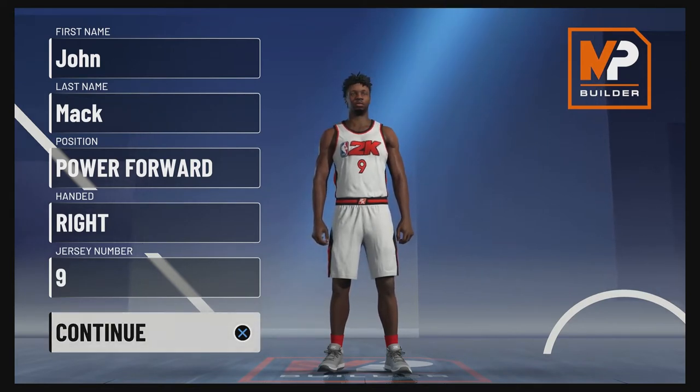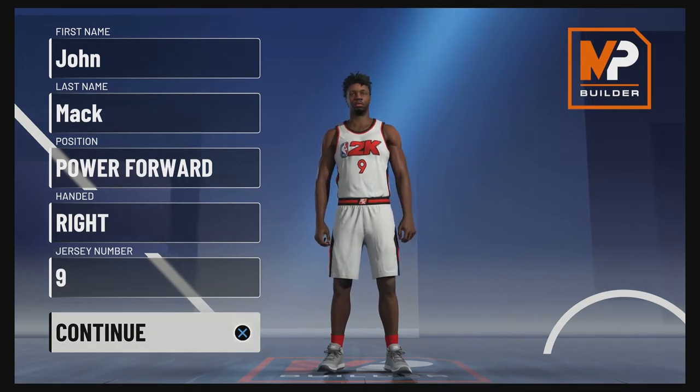It wasn't all bad — Hagan became a five-time All-Star and Macaulay had one more All-Star season before retiring in 1959. They were both Hall of Famers and they even stopped the Celtics from winning 10 straight championships, stealing the 1958 title. However, they could have had two players who are top five all-time at their position in their primes.